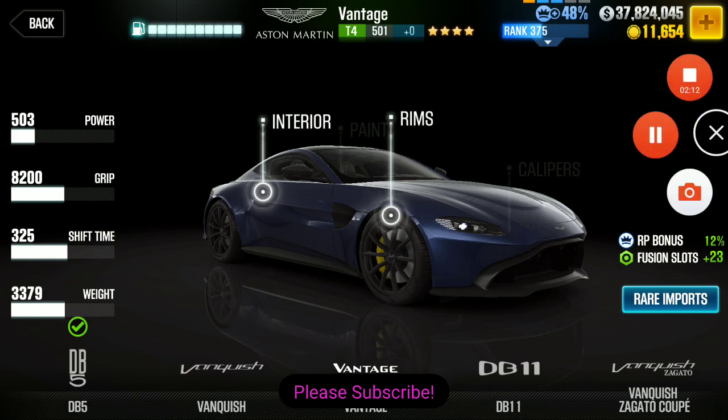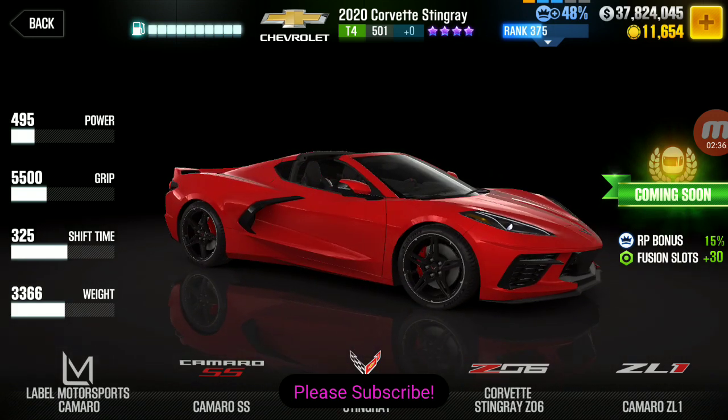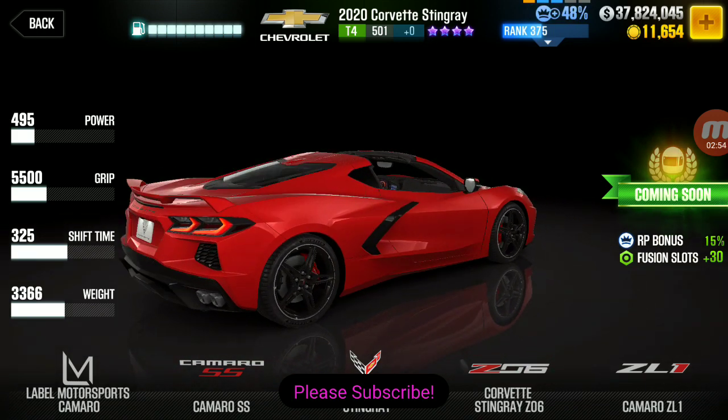Next season's milestone prize car — anybody who gets over 20 million RP in a season, those crews are going to get a gold star version of this car. I've seen it come in a dark green or a dark blackish-gray color — I'm not 100% sure which one we're going to get. Anybody in the very top crews gets the purple star version, which comes in this nice red color. I really like the red color versus the darker colors.